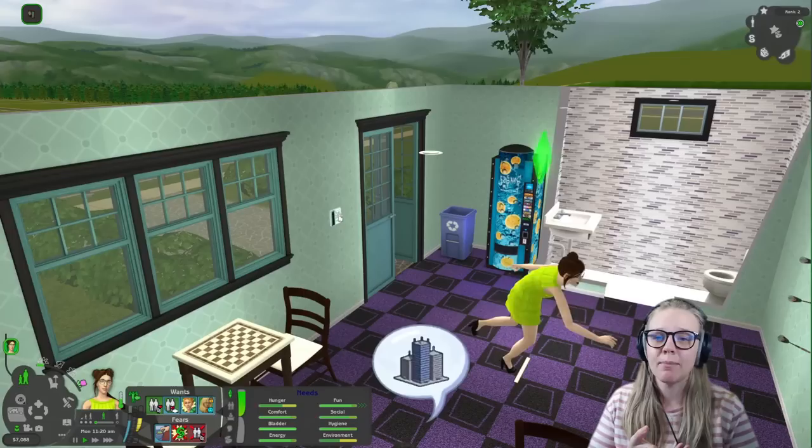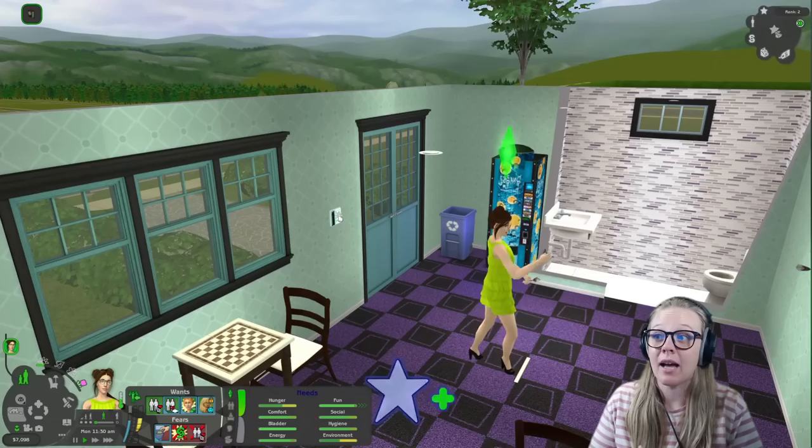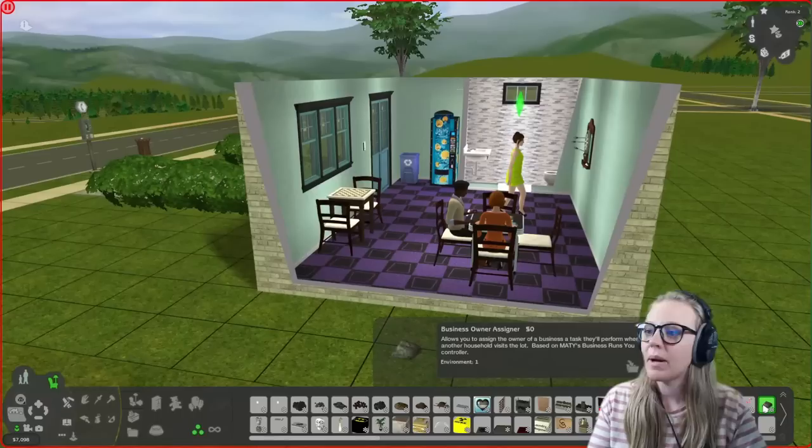I'm going to leave the customer limit set to the Maxis default right now because this lot is so small — it's not really realistic to have lots of sims here. My plan is to get the cash prizes as quickly as we can so we can upgrade the lot and make it bigger and fancier. I've used this mod often for clubs and pubs — in my other hood, we have a pub called the Royal Oak that Lord Crumps runs, and I up the customer limit there. I also use it with restaurants to have more customers arriving, making those beginning stages a little bit easier.